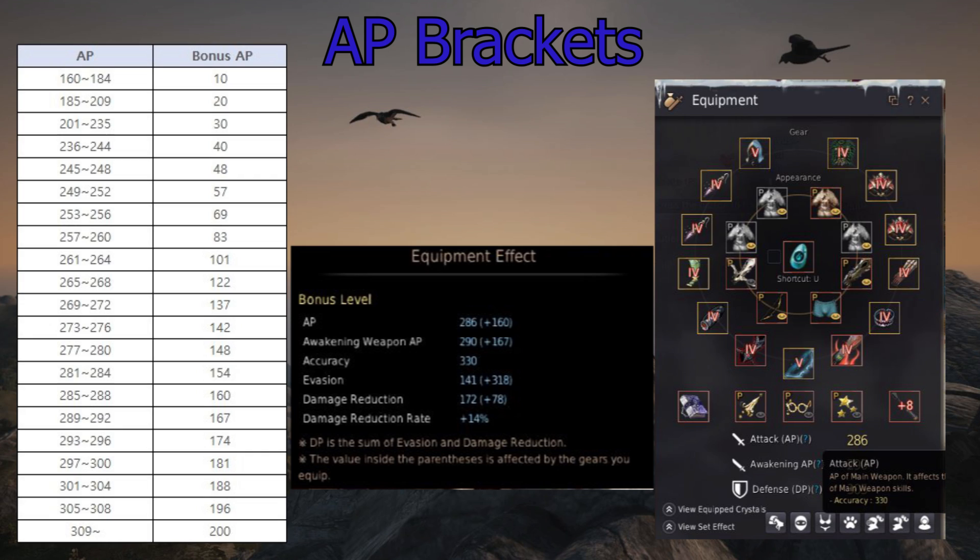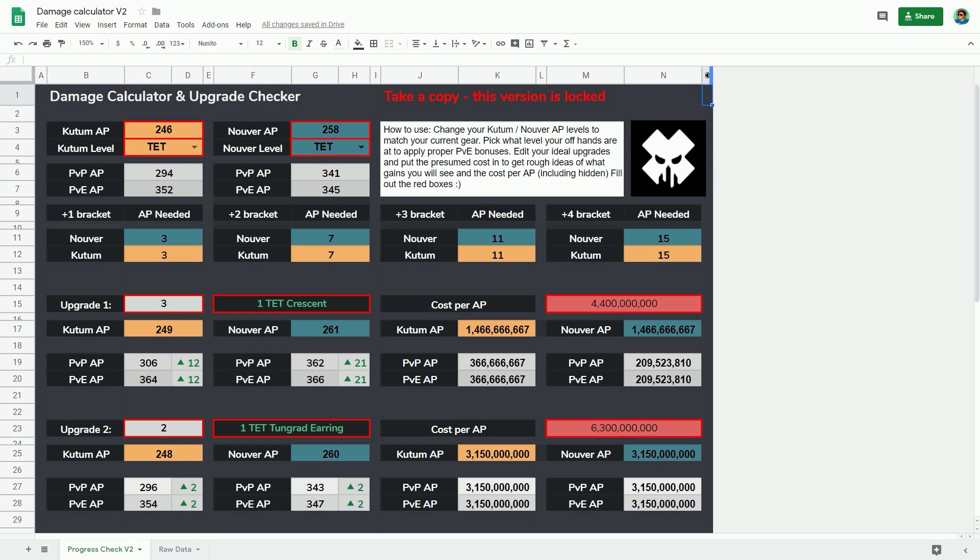So I'm going to take us over to the tool — there is a link below, it's on Google Docs. I've put at the top: please take a copy of this — this is the locked version because there are formulas on the other pages. When you look at your character you'll have your AP levels. The reason why there are two separate areas is because there's one for Nuva and one for Kutum. The Kutum is more beneficial in PVE because it has all that PVE damage bonus, whereas with Nuva you have the higher sheet AP so you can use it to hit brackets earlier.